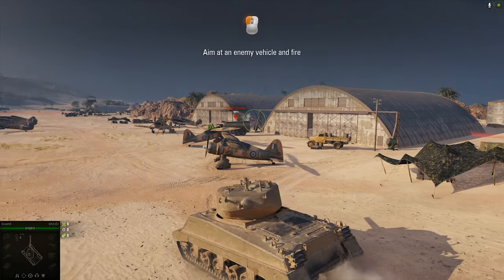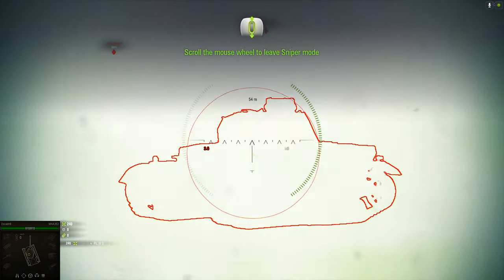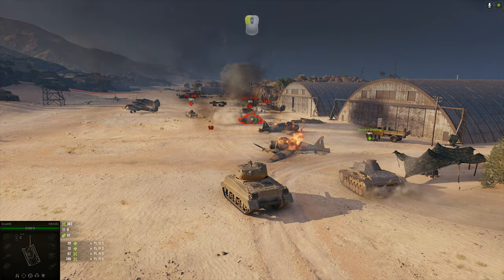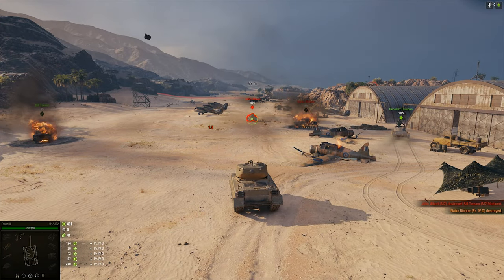Aim at an enemy vehicle and fire. Scroll the mouse wheel to leave sniper mode. Enemy armor is damaged. Aim at an enemy vehicle and fire. Enemy vehicle destroyed.